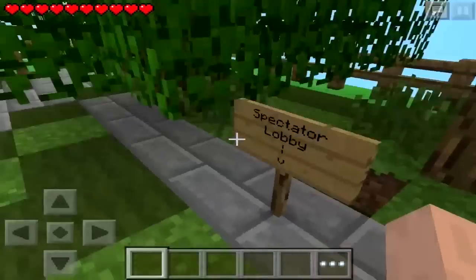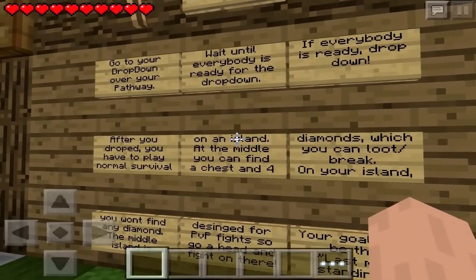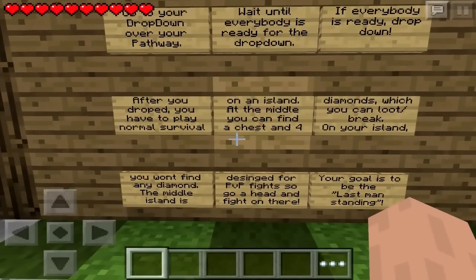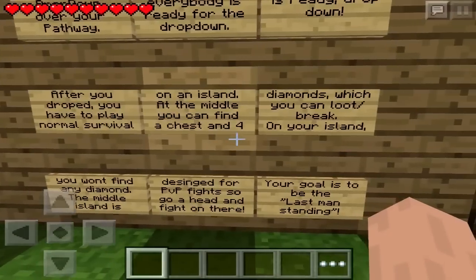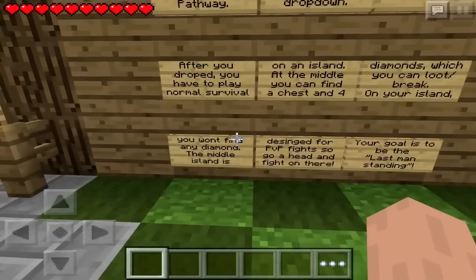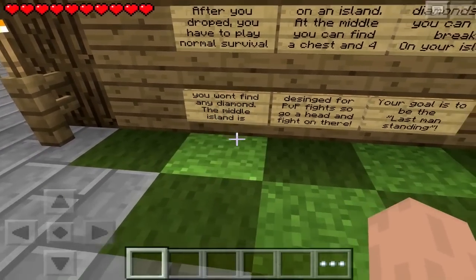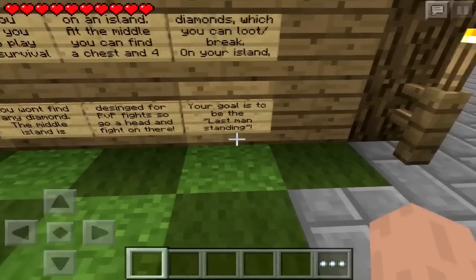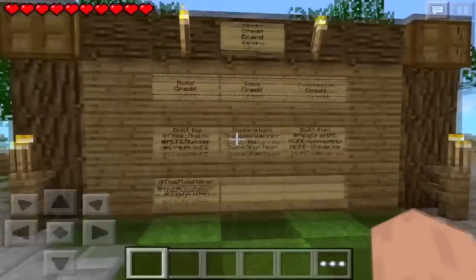Here is the gameplay board: go to your drop down over the pathway, wait until everybody is ready for the drop down. After you've dropped, you have to play normal survival on an island. At the middle you can find a chest with four diamonds which you can loot or break on your island. The middle island is designed for PVP fights, so head over there and fight. The goal is to be the last man standing.